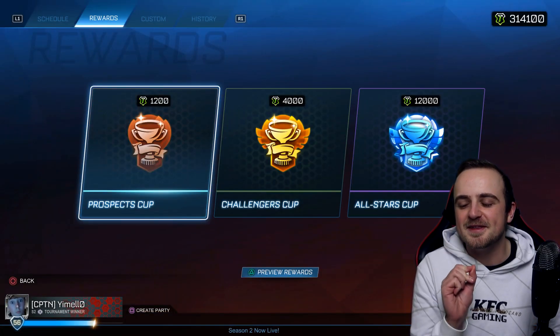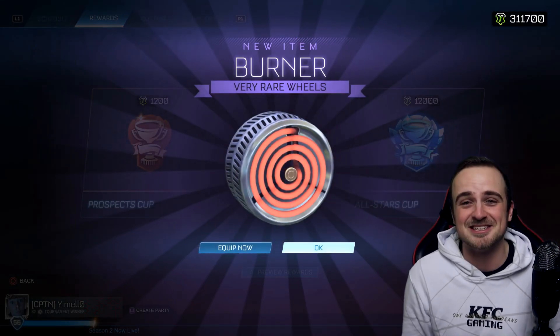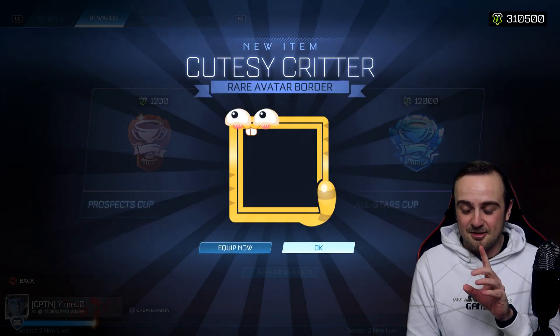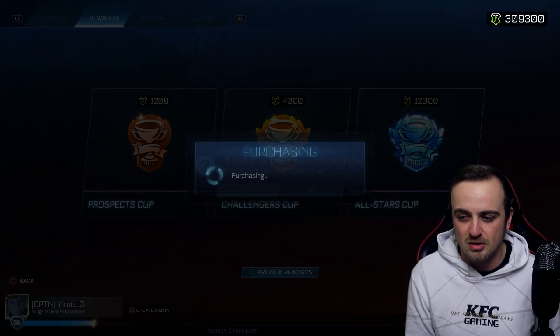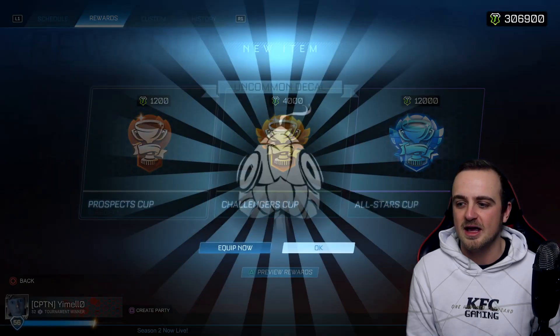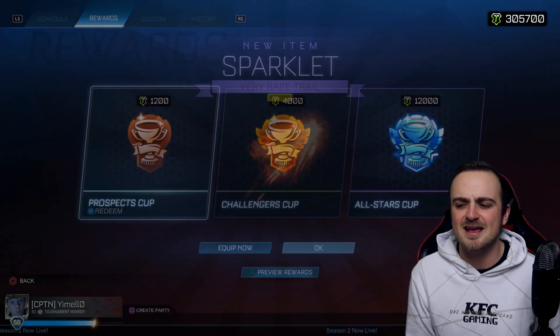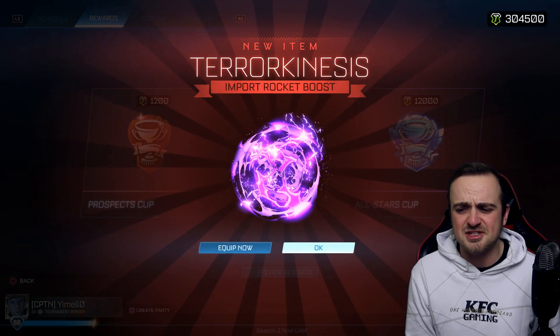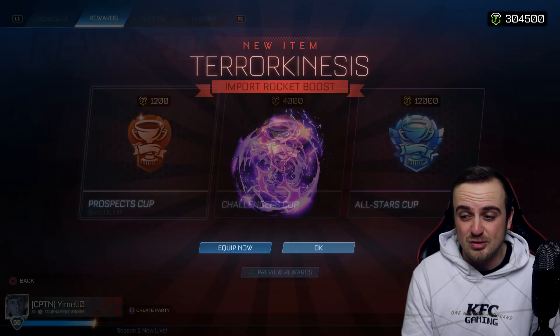We have to open 150,000 credits worth of Prospect Cups which is over 100, which is sick. I've done two tournament opening videos with the lucky gold controller and I've got a black market from the Prospect Cup in both of them. Do I expect to get a black market today? I weirdly don't because that luck cannot be replicated — but maybe we can.